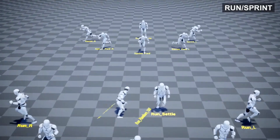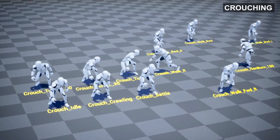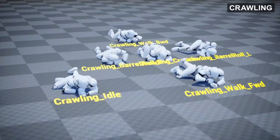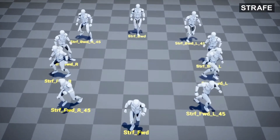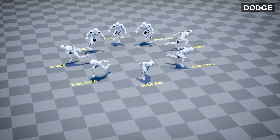The UE4 mannequin animations are also included, along with a simplified custom character. There are 11 different animation categories: weapons, boating, swimming, vehicle use, ladders, locomotion (i.e. walking, jumping, running, vaulting), cover, climbing, interactions, melee and throwing, and swimming.